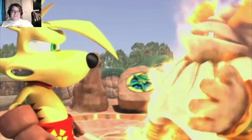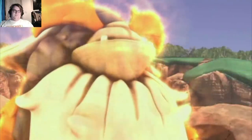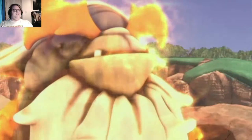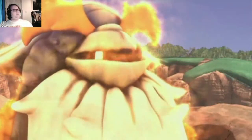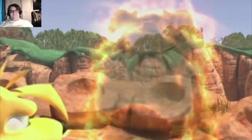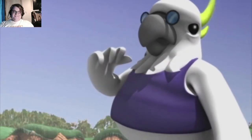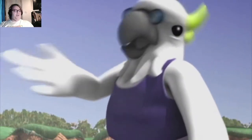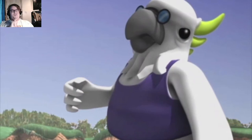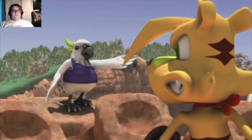Well done, Ty. You've retrieved the first of the ancient talismans. When Boss Cass discovers that we're out to thwart his plans, he will do all in his power to stop you. Be careful, my friend. She'll be right, old-timer. Struck me lucky you actually found the talisman — I just might have bet on the wrong horse. Anyway mate, Julius has got a present for you at his lab.